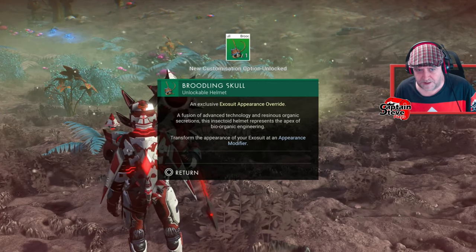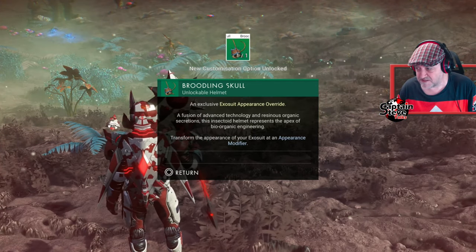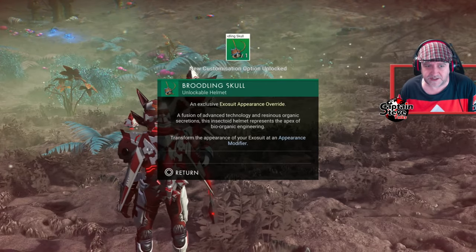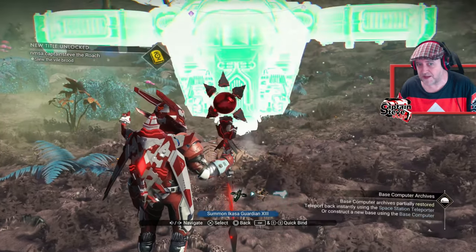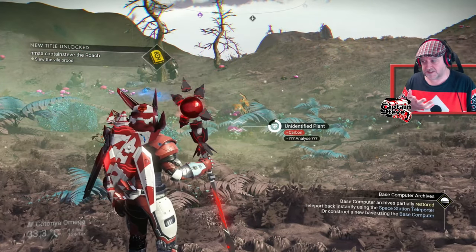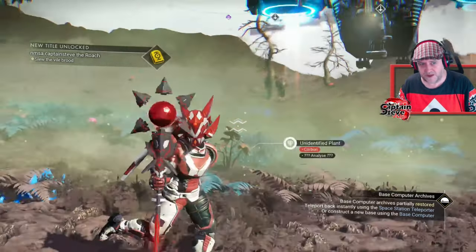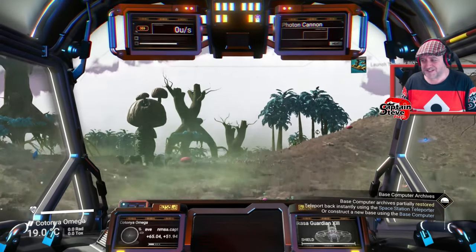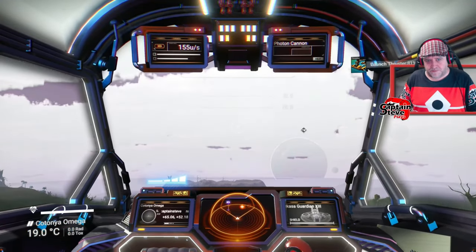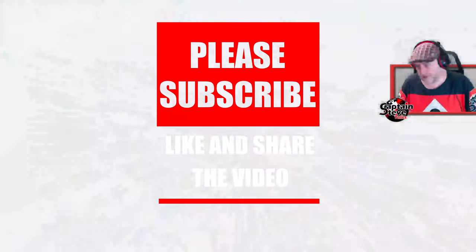The brood skull says 'transform the appearance of your exosuit at the appearance modifier.' Appearance modifiers — you can build them at your base, they're also in the stations and in the Nexus. I'm going to be going to the Nexus mainly because there's another way of getting to this a lot quicker. There's a new mission added to the Nexus cube from the Spatial Anomaly that we should be able to just pick up and run.